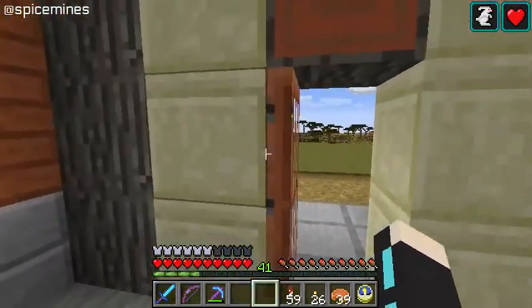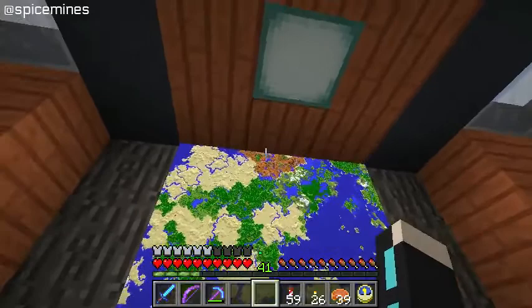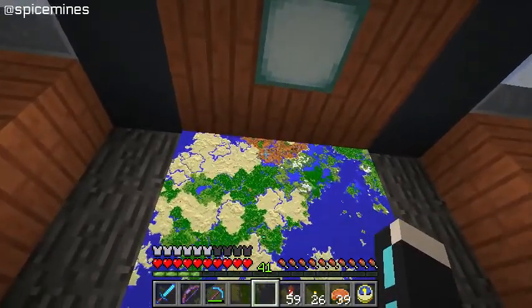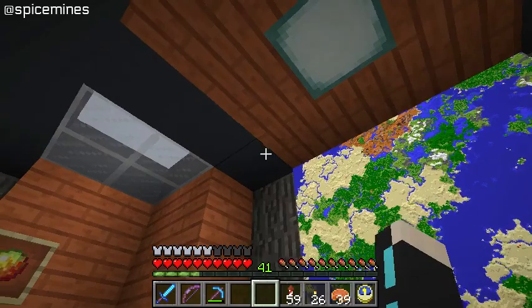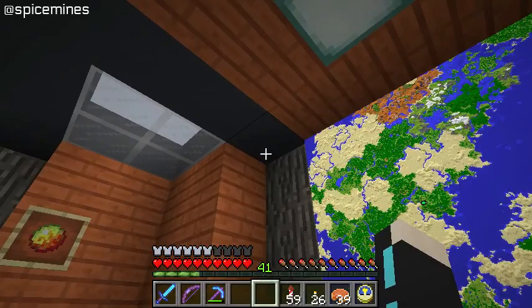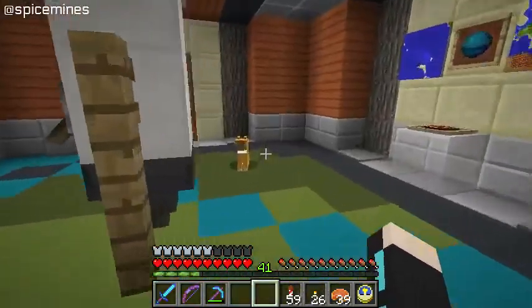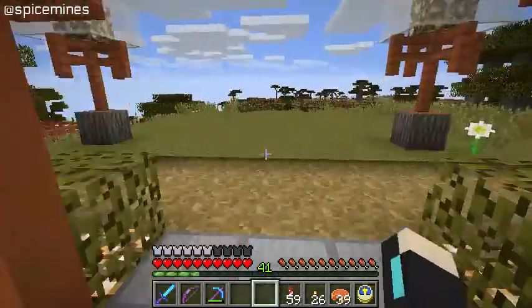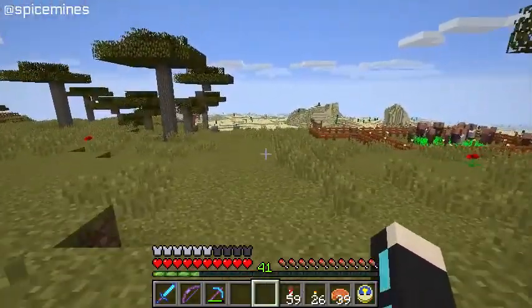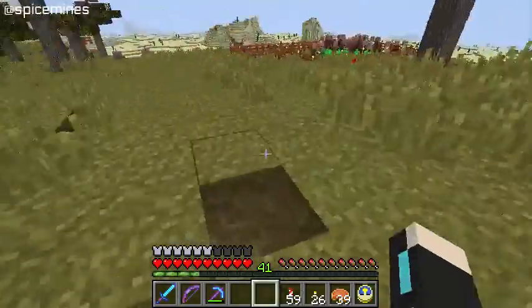You can also find enchanted golden apples in desert temples. If you come over here into the map room, there's a pretty good-sized mesa up here, so I might need to go up there and dig around to find some abandoned mineshafts with those minecart chests. Up to the northwest there are two good-sized mesas. I know that whenever I went to the Woodland Mansion in the previous season, I came across a couple of mineshaft treasure chests in those mesas. I may have to go back there and check that out — I might go see if I can find an enchanted golden apple.